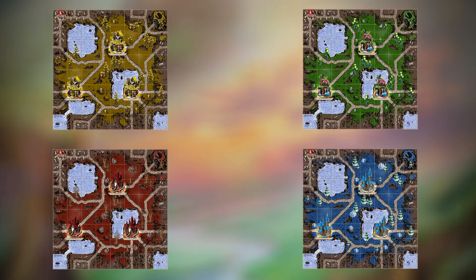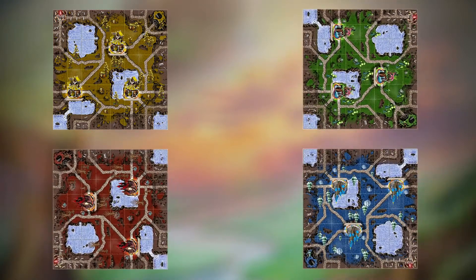Each player receives a board in their team color and places it in front of them to create the Zabarius realm. While forming, players may choose any orientation of their board. The way the board is configured is determined by the number of players in the game.